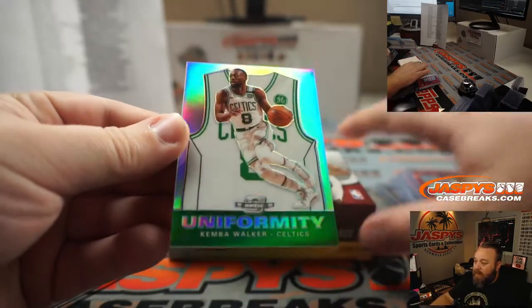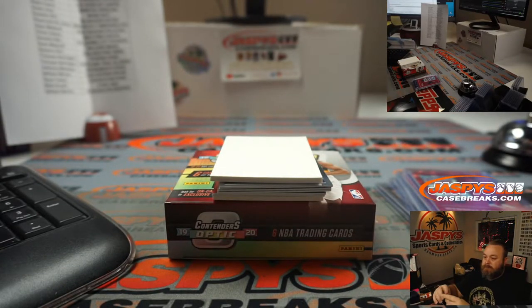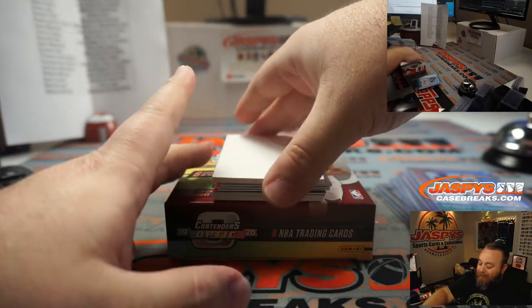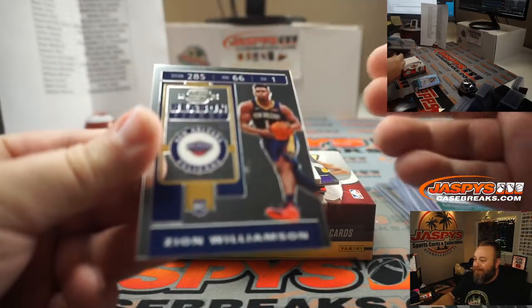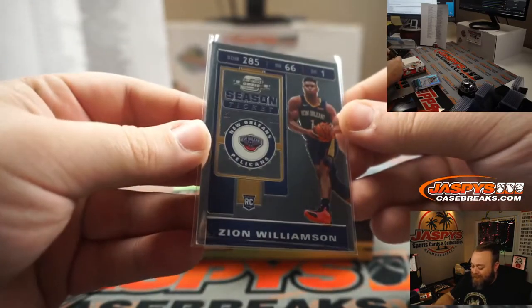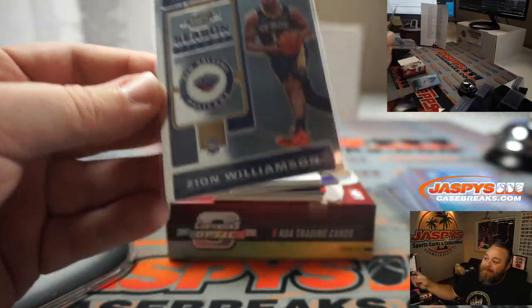Kemba Walker uniformity, Boston Celtics, Lee Chow. Remember what I told you about these rookie cards being in Tmall and that you don't see them in the regular hobby version? Zion Williamson — Sean Maddox, last spot mojo, New Orleans Pelicans. There you go. Congrats, man.